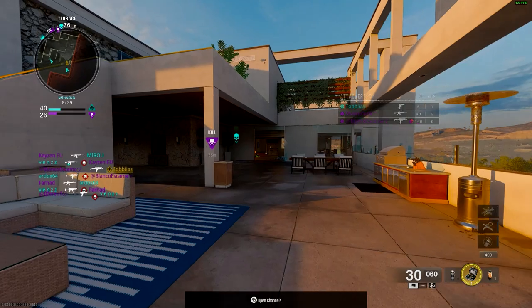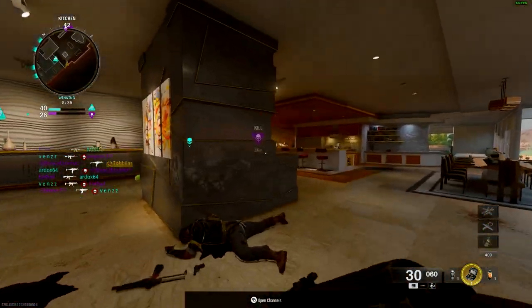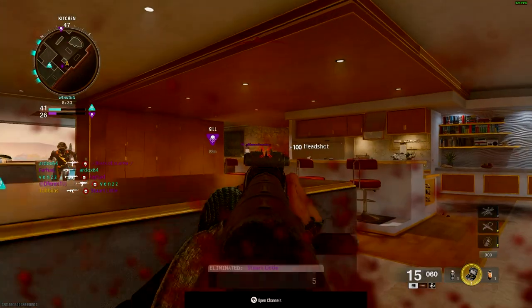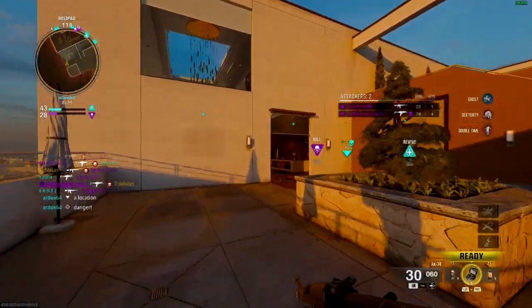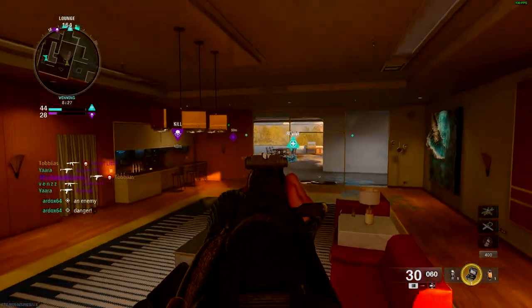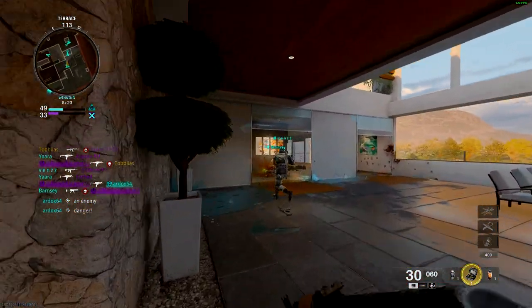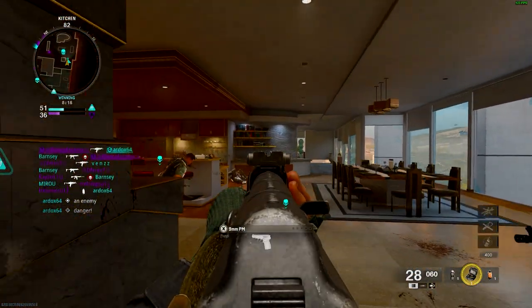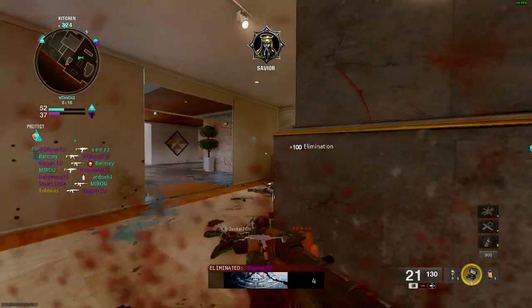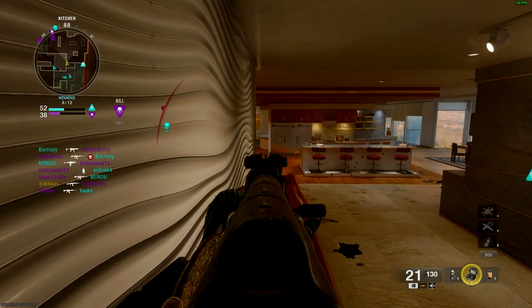Now onto the weapons. The overall feel of gunfights is top notch. Visual recoil is minimal, making it easy to keep your aim steady. The time to kill feels balanced and slightly faster than what we came to expect with Cold War. And whether you're using an assault rifle or an SMG, it all feels consistent. They've more or less done away with the damage multipliers, which helps with consistency and overall is a big win for me. Even with the limited selection in this beta, each weapon feels unique — a classic Black Ops touch. It's refreshing to see each gun have its own character.